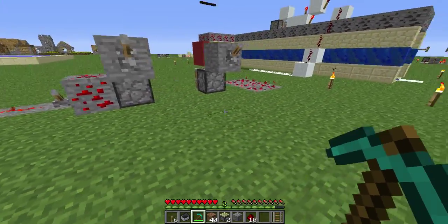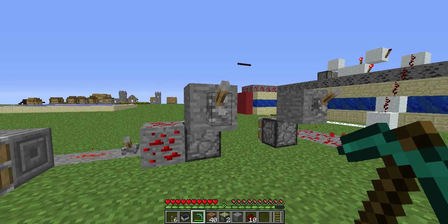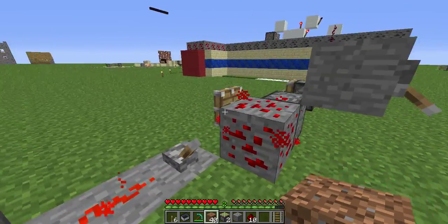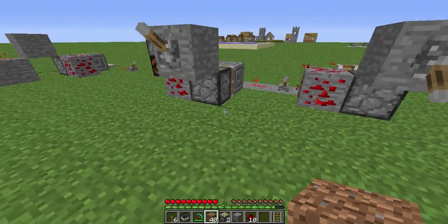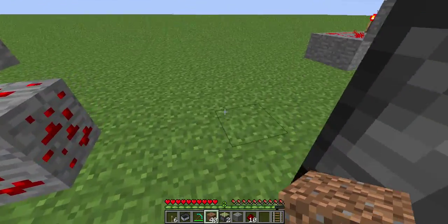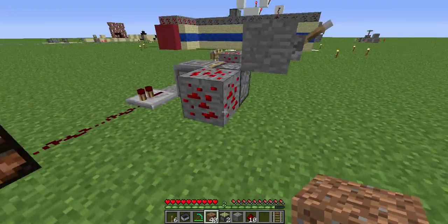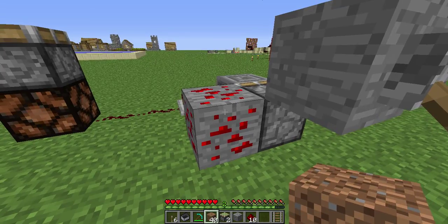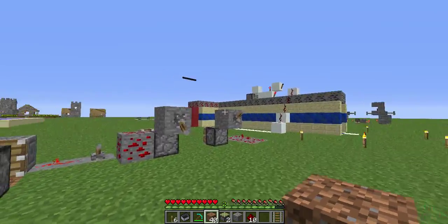So now I'm going to show you how the application of redstone can be used in this system. We apply the switch, and then we hit the piece of redstone. This turns it on, and when it turns off, it'll go off. Here we can see how this can be used to apply something to light or power something. We're going to turn it on — nothing's being powered, but once we hit it, it powers something. That's the basic idea of how that works.